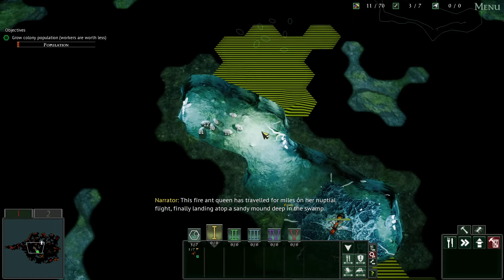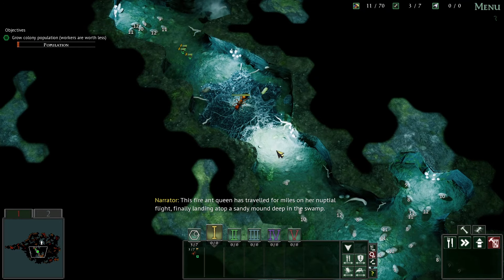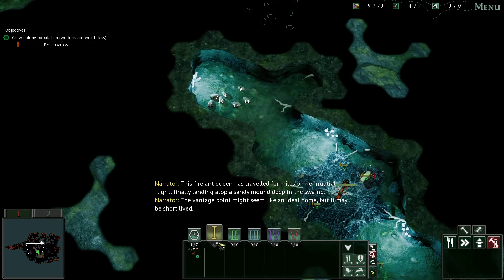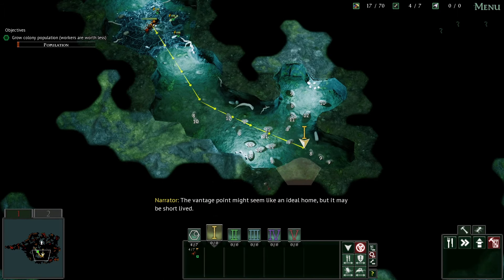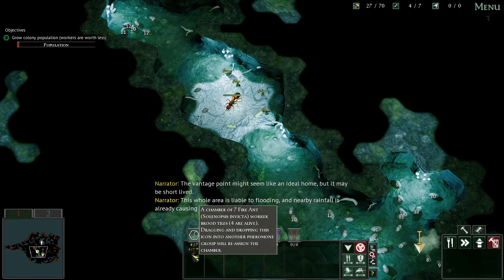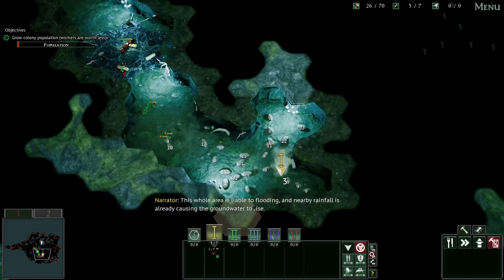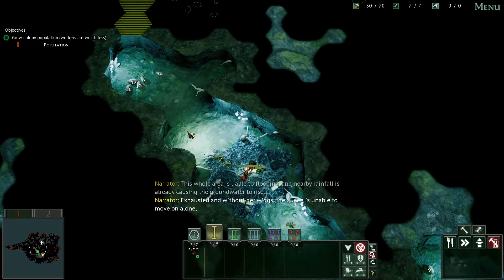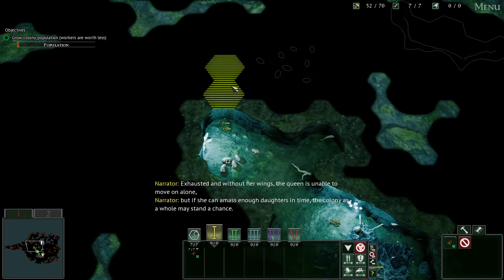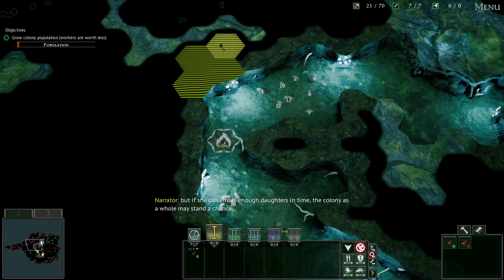This fire ant queen has traveled for miles on her nuptial flight, finally landing atop a sandy mound deep in the swamp. The vantage point might seem like an ideal home, but it may be short-lived. This whole area is liable to flooding and nearby rainfall is already causing the groundwater to rise. Exhausted and without her wings, the queen is unable to move on alone, but if she can amass enough daughters in time, the colony as a whole may stand a chance.